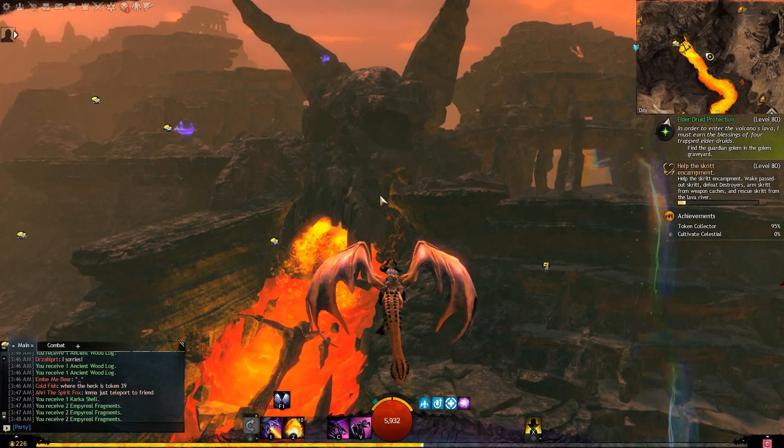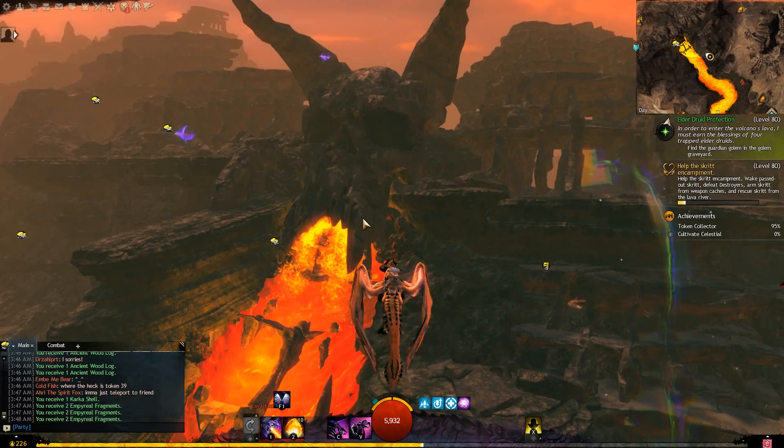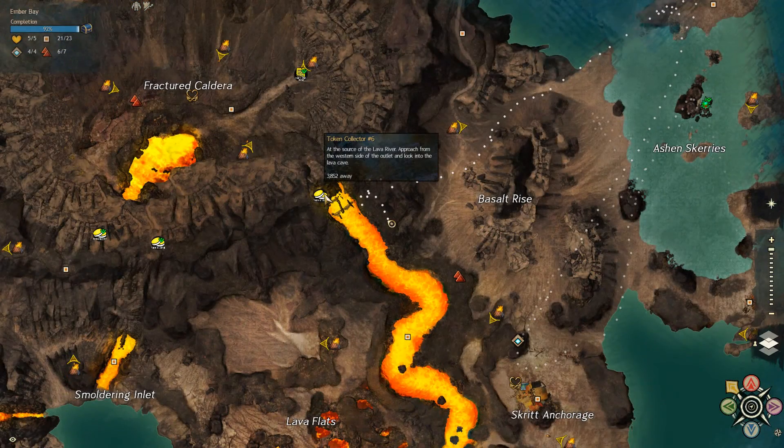Hey everyone, I'm Almar of almarsguides.com and in this video I'm going to show you how to get Mursaat token number six in Ember Bay, which is part of the token collector achievement.